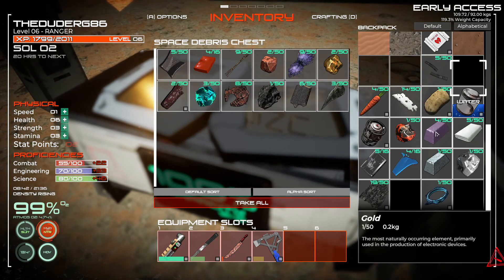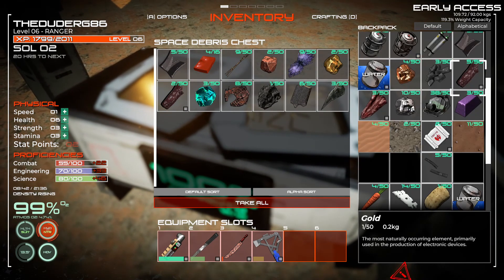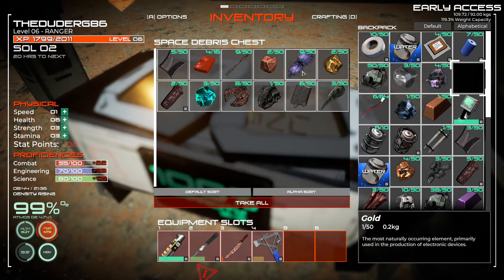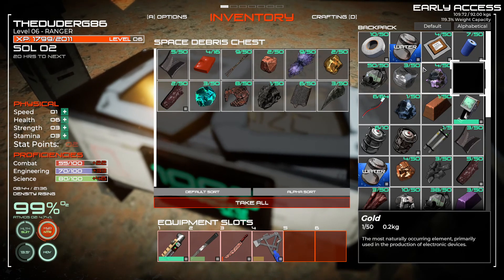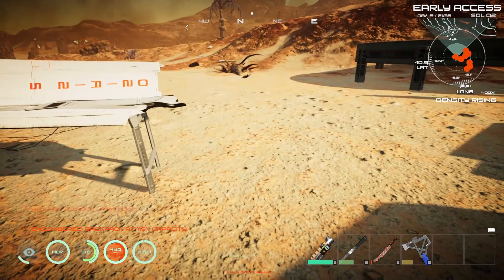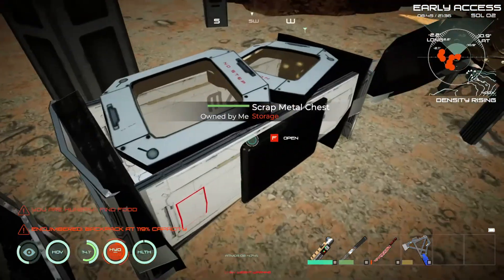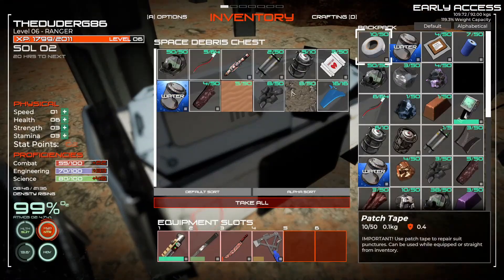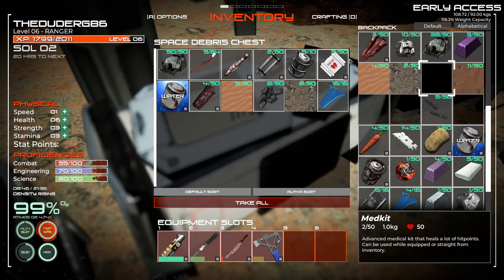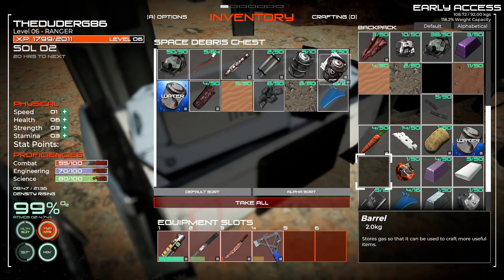We've got a couple of different ores here - interesting. So what we want to do is find the real heavy stuff and stack it in these chests. What we got in here? First aid kits and stuff. Out of 50, you see.